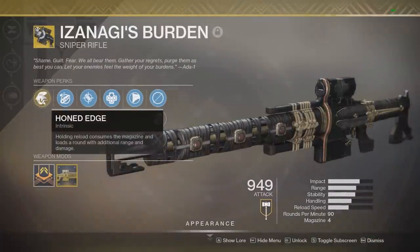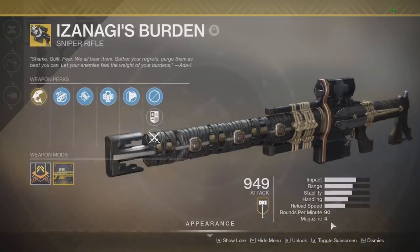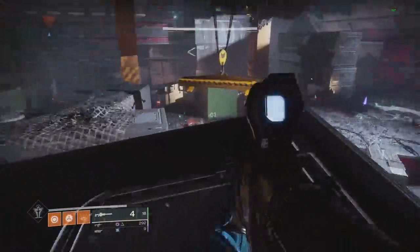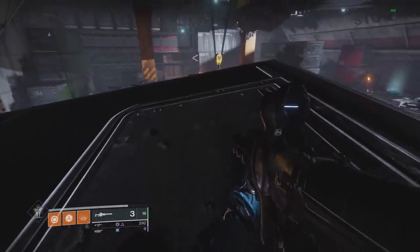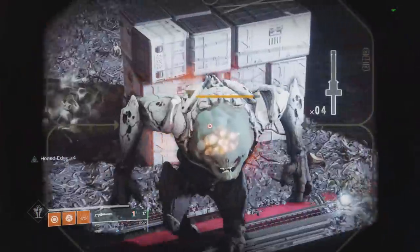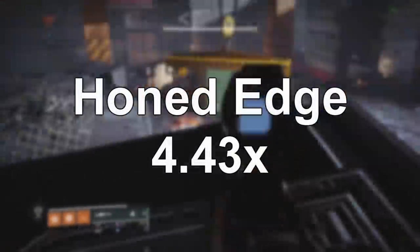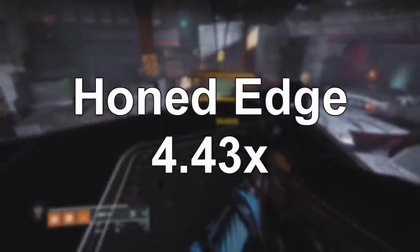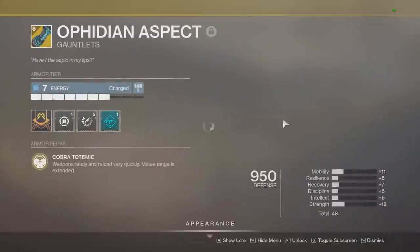Breaking down Izanagi's Burden: the perk Honed Edge — holding reload consumes the magazine and loads a round with additional range and damage. The other perk is Outlaw, and it's a 90 RPM sniper rifle. Looking at the damage on the testing dummy without Honed Edge it hits 19,486. With Honed Edge x4 by reloading, also with the Masterwork which increases Honed Edge damage, it now hits 86,284 — meaning Honed Edge with Catalyst is 4.43 times the damage of a normal shot.